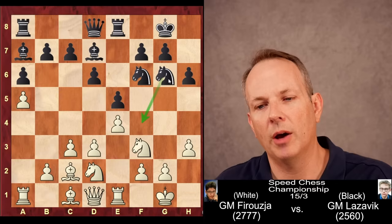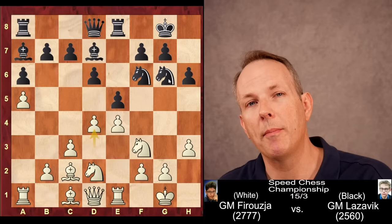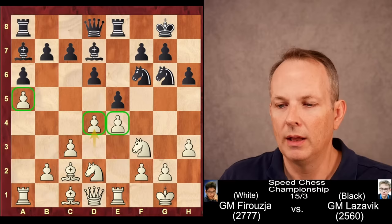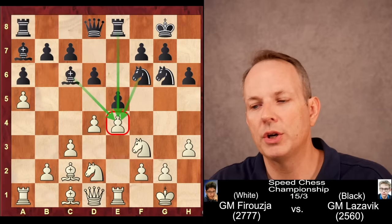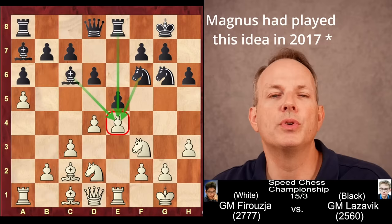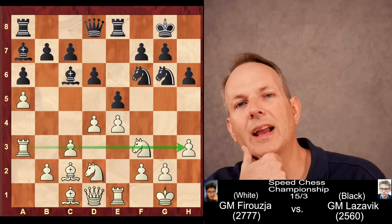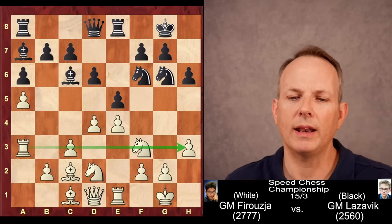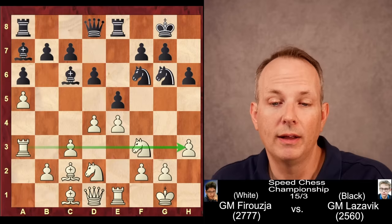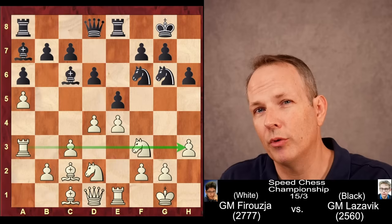Knight to g6, aiming for f4, and now d4. Feruzja plays his primary pawn break, and he has gained his space — a slight advantage because of this space with the a pawn, the d pawn, and the e pawn. And bishop to c6 is played, putting pressure on e4. Now, this next move is the first move that, when I saw it, I really had to do a double take. It is, as it turns out, the computer's first choice — maybe this was theory. But it's a move that looks bizarre at first, and that is the move rook to a3. The rook doesn't seem to have a lot of mobility on that a3 square. The only thing I could think of is that he was anticipating the third rank opening up, and this rook being able to become active later on that rank. But for now, the rank is blocked, so the rook is just sort of sitting there on a3. Let's see what comes of that rook as the game progresses.